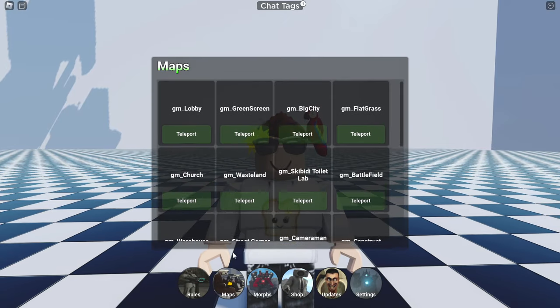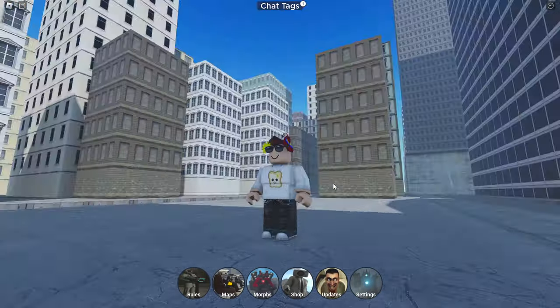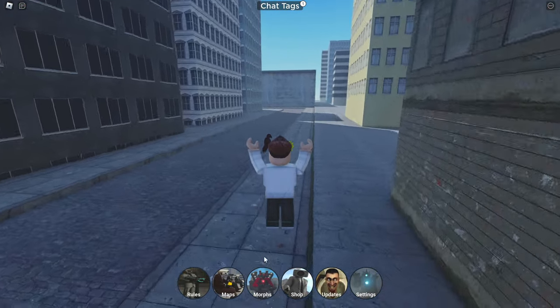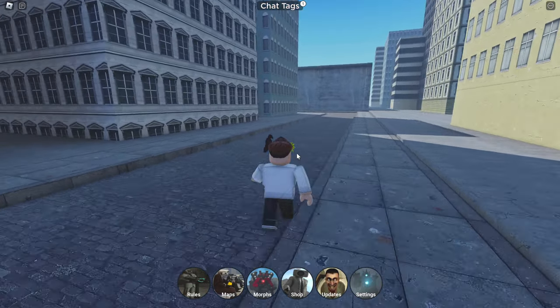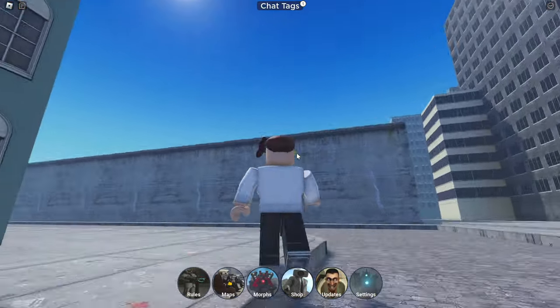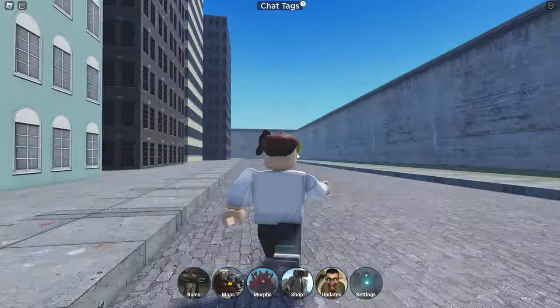First things first, teleport to the warehouse — there we go. Once you're here you're gonna go this way. It could be a morph, it might get you around a little bit quicker, but sometimes it's nice to take a stroll as yourself on a beautiful day like this.